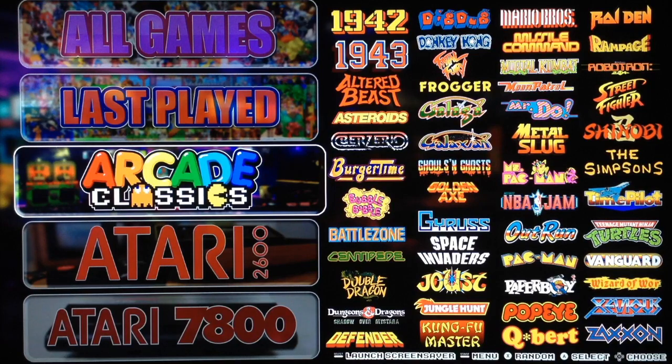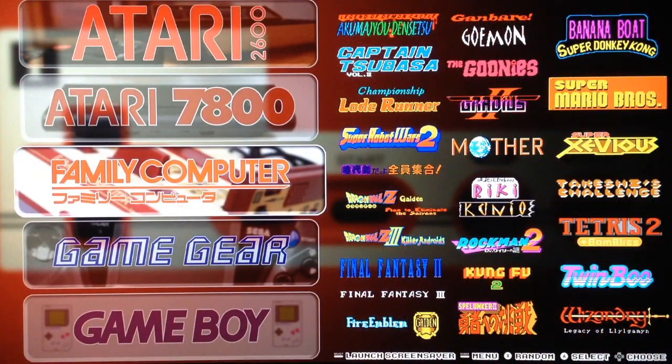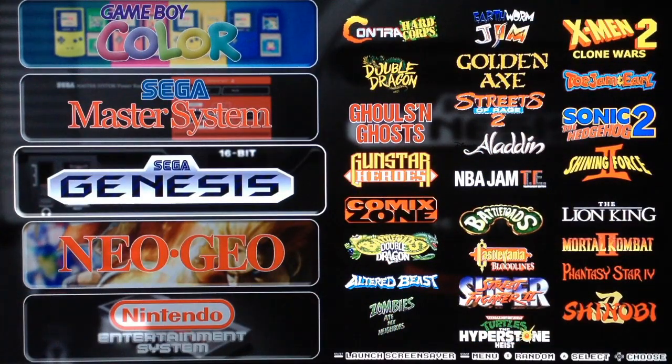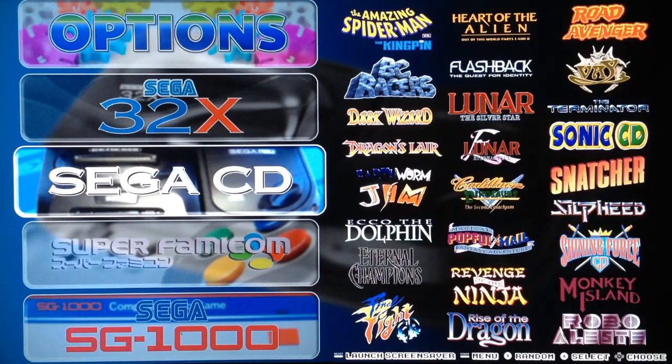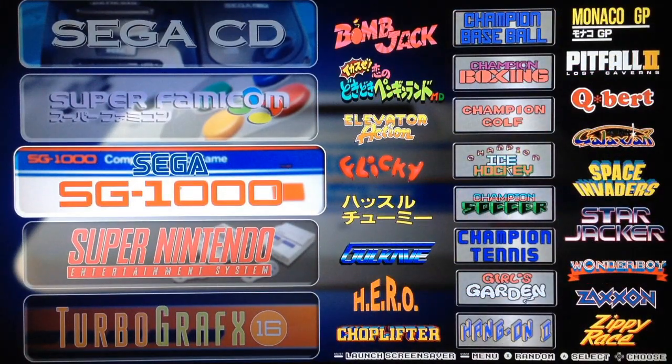For every platform you can see on the right side all the games. For example, Arcade Classics — they included Raiden, Donkey Kong, and BGM. There's Street Fighter 1 but not Street Fighter 2 or 3, though they managed to include Street Fighter on console. Platforms include: Atari, Family Computer (Japanese NES), Game Gear, Game Boy, Game Boy Advance, Game Boy Color, Sega Master System, Sega Genesis/Mega Drive, Neo Geo, Nintendo, PC Engine, PlayStation, Sega 32X, Sega CD, Super Famicom.